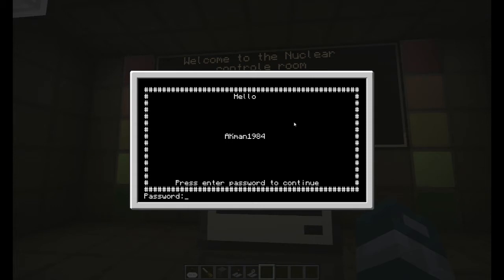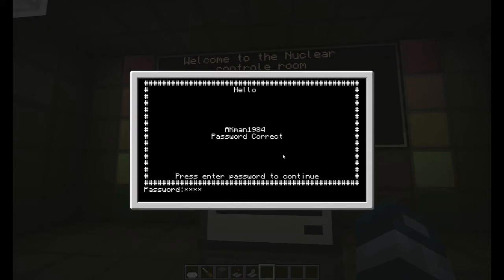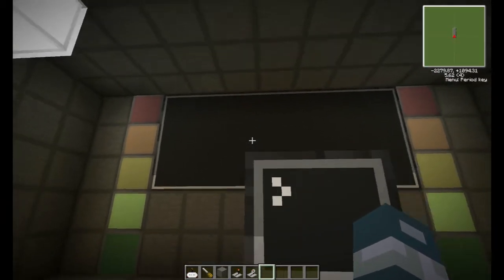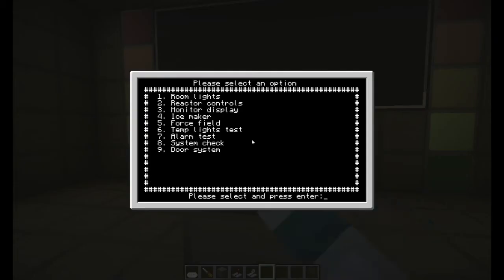Please enter password to continue. I updated it so that every time you enter anything, it just types X, but I'm actually entering my password. I put 1984, and it says password correct, and the monitor disappeared — like it went blank. Not all of these work yet. Actually, two of them work.